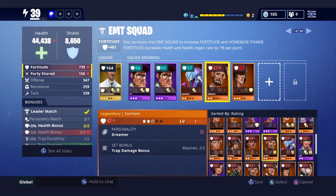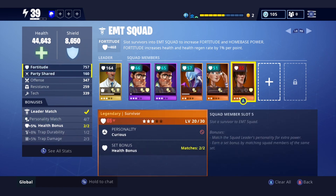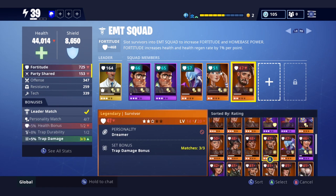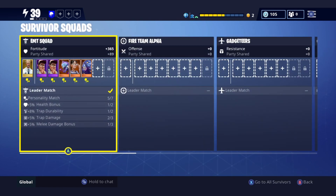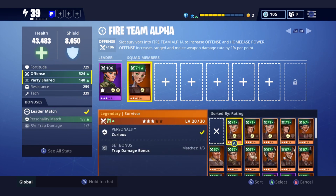I have two hearts — that gives me an extra 5% health bonus. All that adds up, guys, when you get your power level up or when you're trying to get your power, your shield, or even your trap bonuses. Anything like that — your tech, your resistance, your offense. All those things add up.